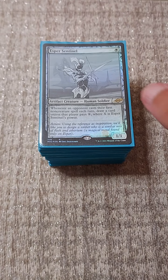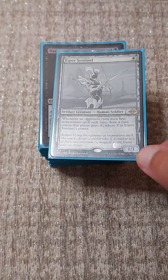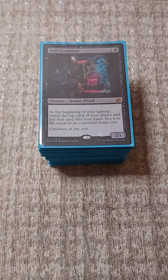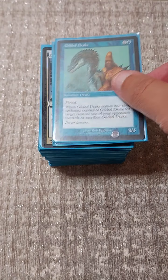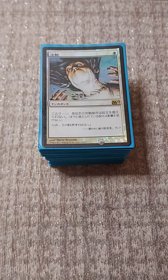Our creature package: Perimeter Sentinel - a really good card, except when I run it, this thing is nowhere to be found. It's our Dark Confidant. Gilded Drake. And of course, Thassa's Oracle.